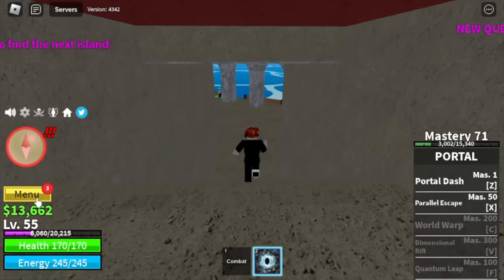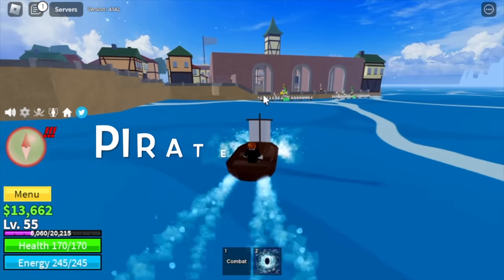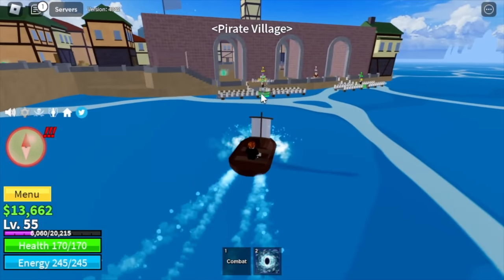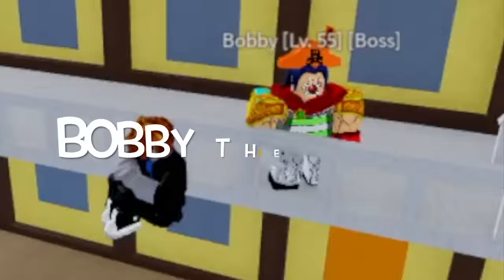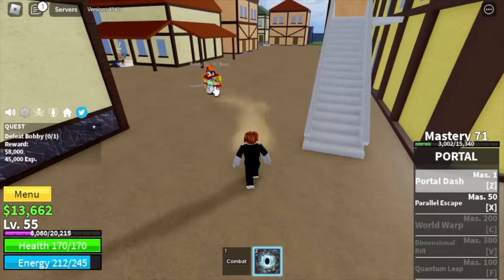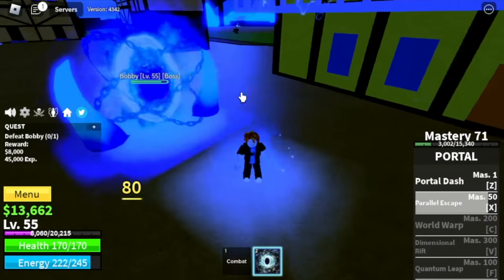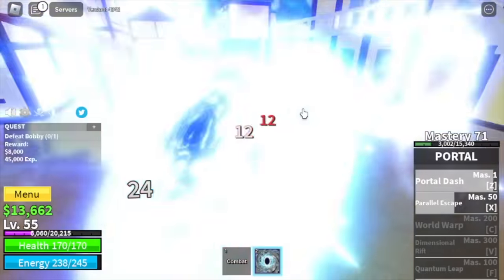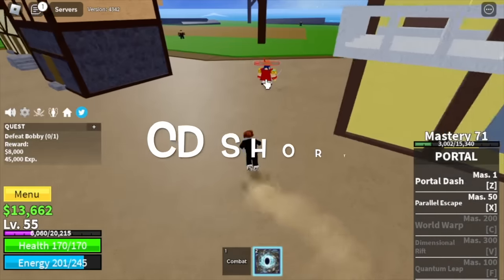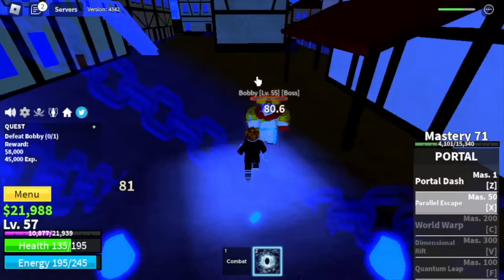Target level here is level 55. Stats: Melee 30, Defense 15, Black Fruits 120. Next village is the Pirate Village and our target is Bobby the Clown. You now have two skills to damage your enemy — Z skill and X skill. Additional 160 damage. The cooldown is short, so you can spam it to defeat Bobby easily.